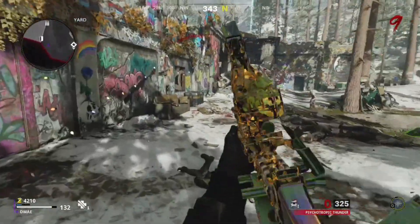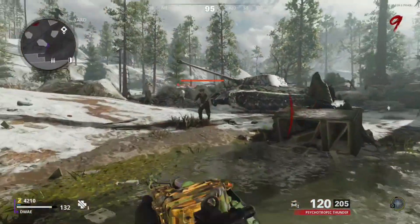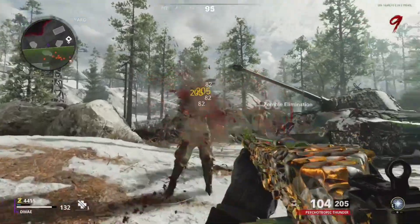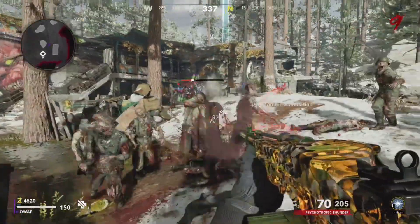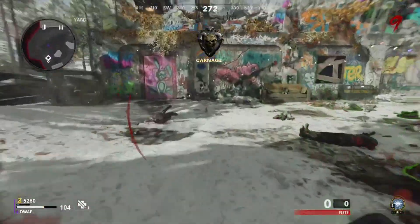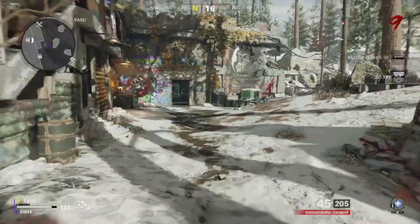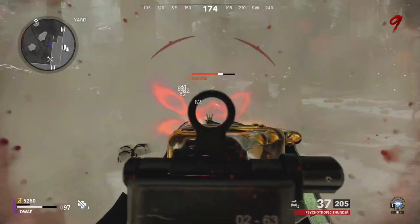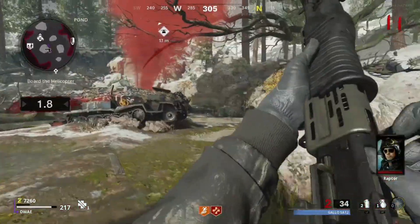The story for the Stoner does continue with Pack-a-Punch. Pack-a-Punching the Stoner gives you a lot better firepower alongside additional damage to Megatons and Plaguehounds. Overall the Pack-a-Punch Stoner is a solid weapon that can take down hordes and get you through the early rounds, alongside dealing with Megatons until you can find a more sustainable weapon like the Gallo. As far as exfiltration goes, the Stoner definitely held its own, taking me a total of 15 minutes to exfil on round 10.